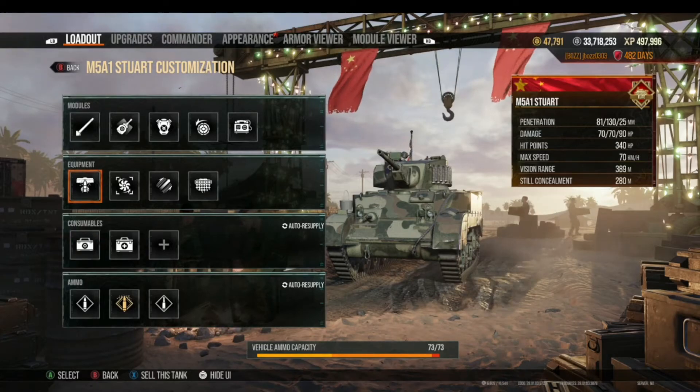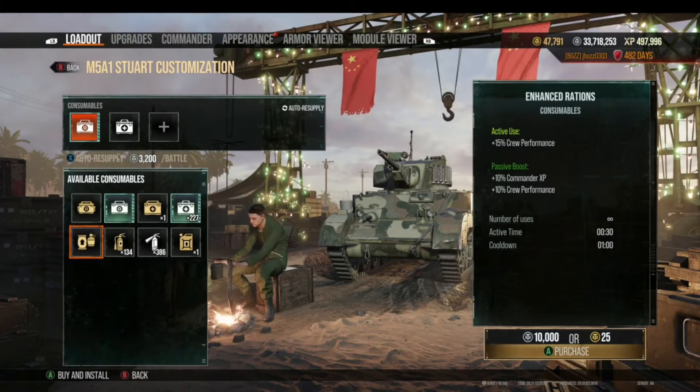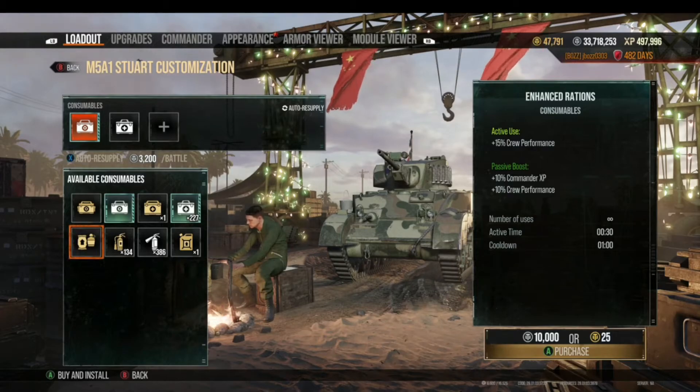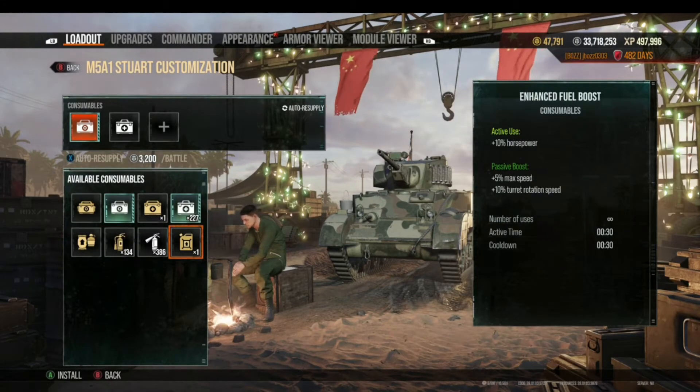So if we go to consumables and pull those up, there are things like Enhanced Rations that gives you a 10% passive and a 15% active crew performance boost. And if you have the skill that improves accuracy, then it improves that too. Using the combinations you need — with your equipment, your commander skills, and your consumables — you can really improve your tank in a certain area.